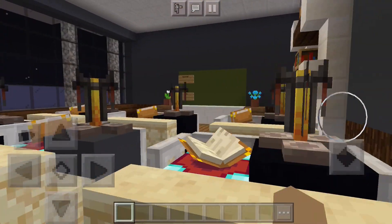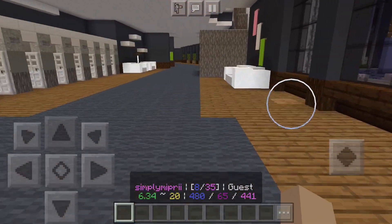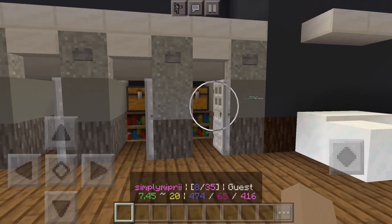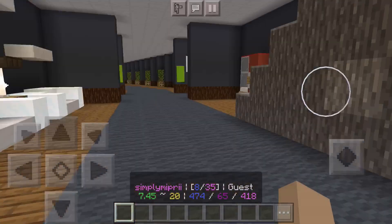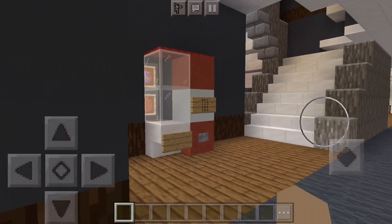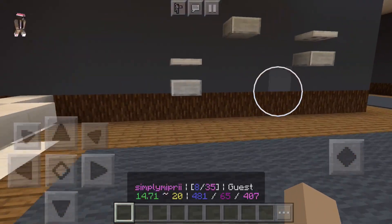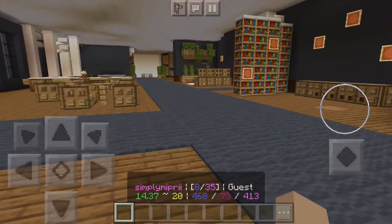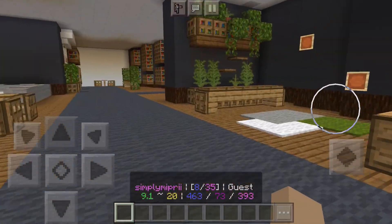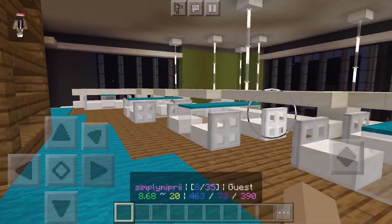The classrooms are decorated. There's also a lounge area with little vending machines — like the disposal ones — which is adorable. Go a level up and there are more classes and another lounge area, which I believe is more of like a library slash study hall. It's super huge.